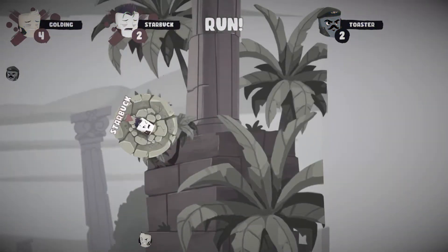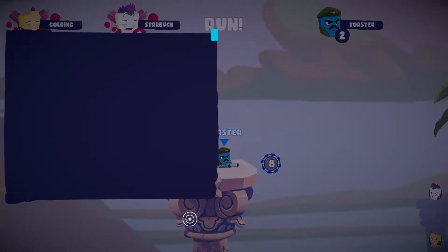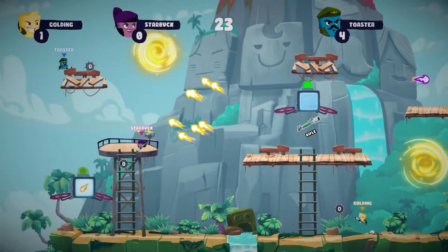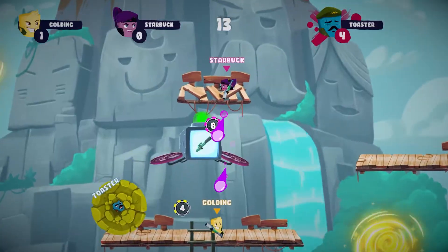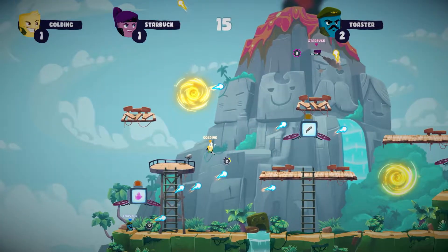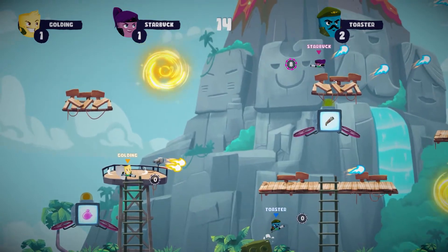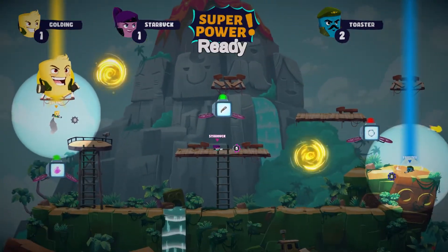This is all relatively standard so far to this particular genre, but Warshmallows has an additional mechanic to make it stand out from the crowd: bullet time. This gives you a nail-biting opportunity to dodge the onslaught being brought down upon you, or in my case, see my fate played out in super slow motion. This makes for added hilarity with friends and draws your focus in an otherwise chaotic game.